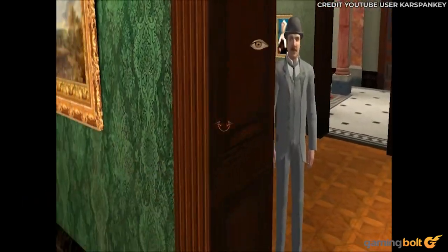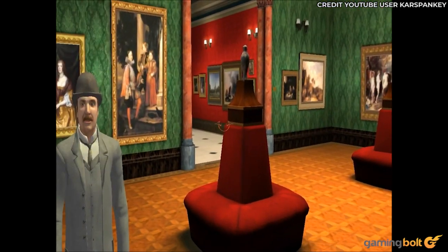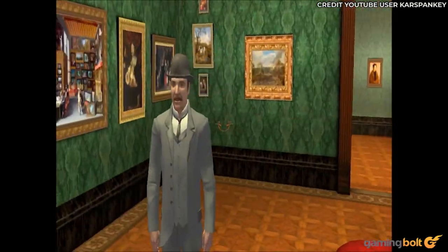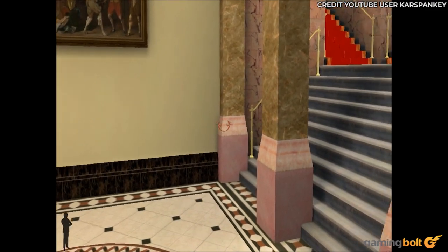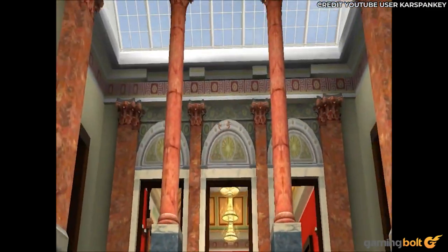No matter where you turn in Sherlock Holmes, his nemesis Dr. Watson is close by — and that's no exaggeration. To perhaps avoid implementing proper AI for Watson to follow the player, he simply teleported near them. This meant that no matter how far you ran, Watson would always be close by, watching, perhaps waiting, until you went insane.